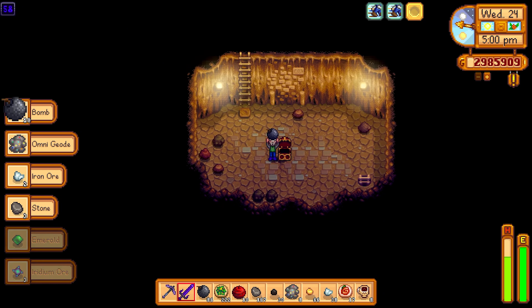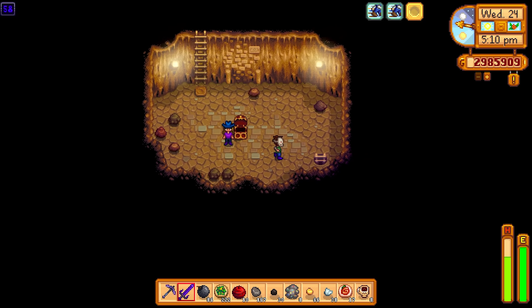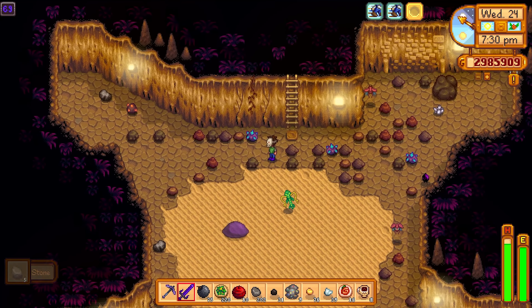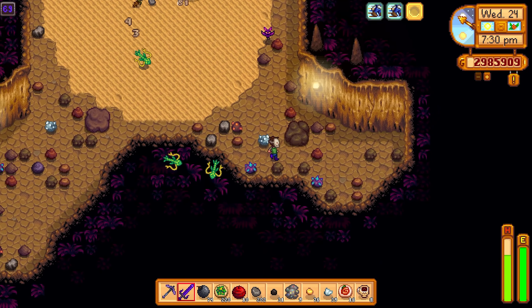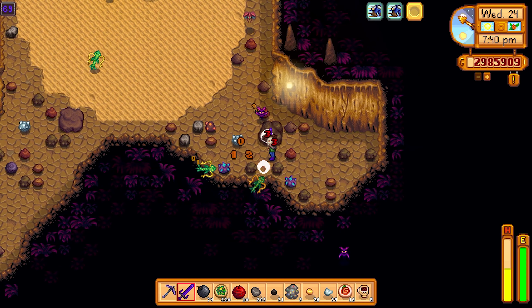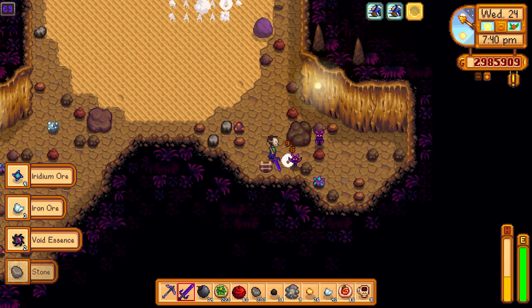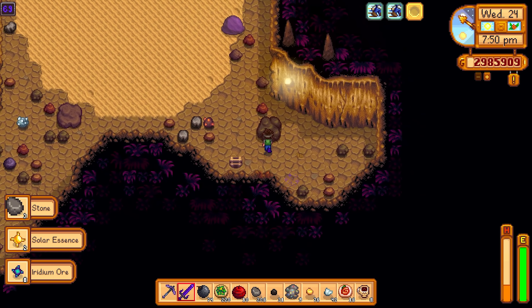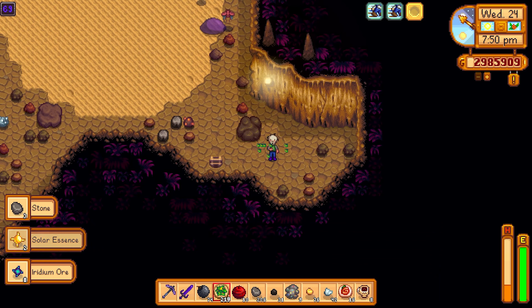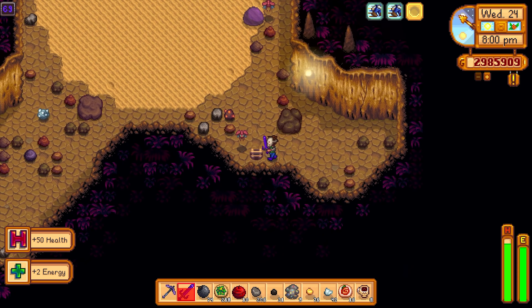More treasure rooms - we got bombs. Better than nothing, as long as it's not a cowboy hat. I can see lots of iridium nodes and I'm going to grab all of them - these nodes mean money. The napalm ring is really handy here because it causes the iridium bats to explode and they disintegrate the nodes around them. The napalm ring is in my opinion one of the best rings in the game, especially for adventuring.